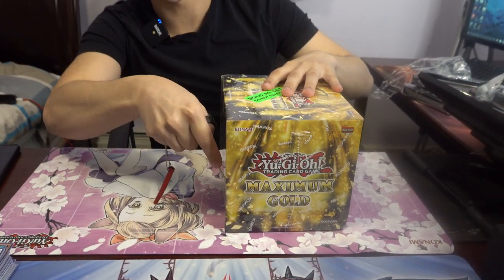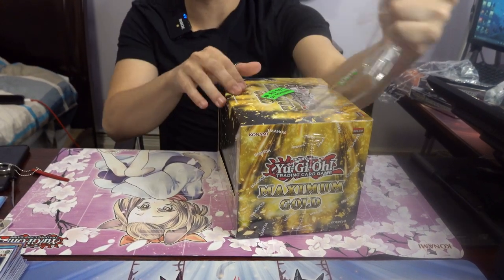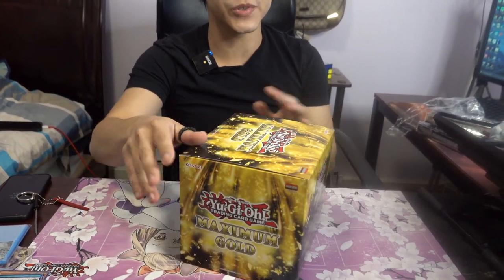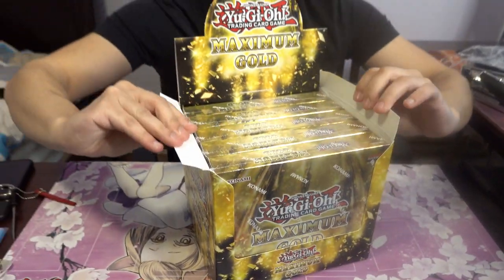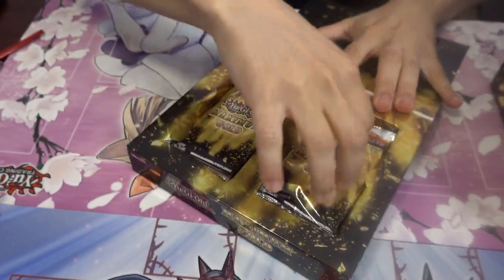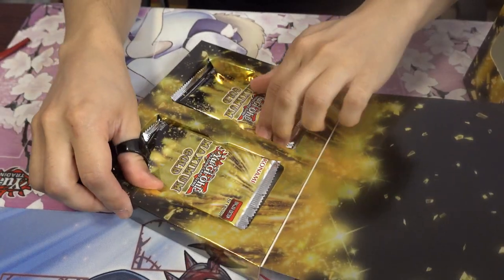Moving all of this out of the way — now we move on to Maximum Gold. This one has never disappointed me, if I'm completely honest. Both displays cost about the same: Maximum Gold was $150, Ghost from the Past was $140. So far I don't regret getting Ghost from the Past like I thought I would. Now let's prep Maximum Gold — four packs per box as promised, two slots. Hoping for ash blossoms — that would be amazing.